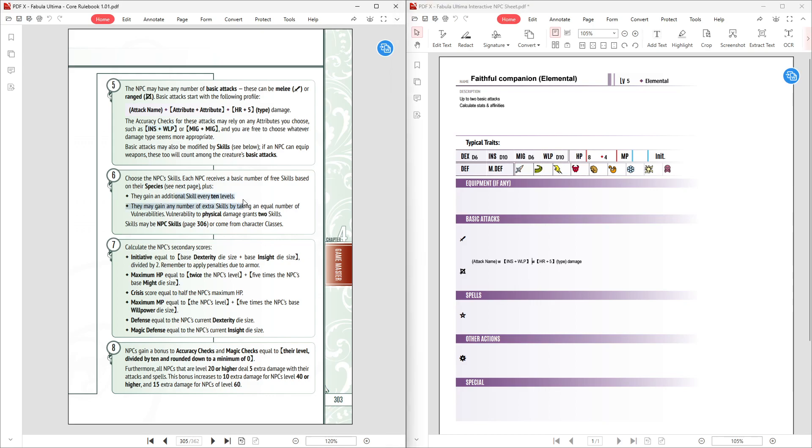NPCs gain additional skills every 10 levels, but since our companion doesn't level up, that isn't relevant. We do get free skills based on species. Defense is the Dex die, so defense is 6. Magic Defense is the Insight die, which is 10. Maximum MP is the NPC level (5) plus 5 times the NPC base Willpower die. Willpower is 10, 5 times is 50, plus level of 5 — so MP is 55. The bonus to accuracy checks is based on skill level, so we can put plus 1.